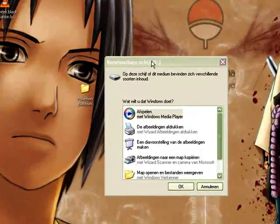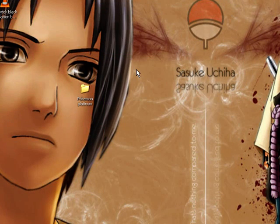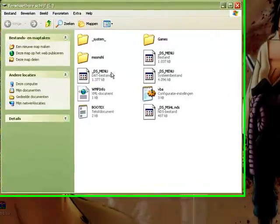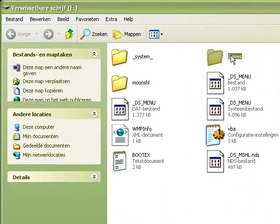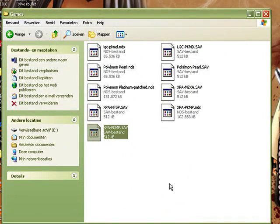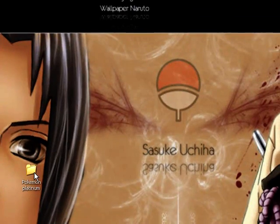Hello everybody, here we are on the computer. When you insert the thing like I showed you, you will get this. It's all in Dutch, I know — it's a little annoying for you, but I will explain what you have to do. You click on 'open this folder' or whatever it is, and you will get this. You go to games — games is over here. You copy the save file of your game. After that, click it away because you don't need it anymore.